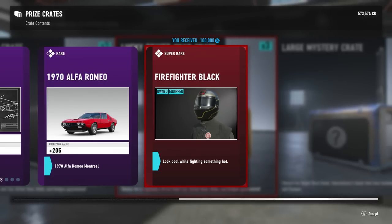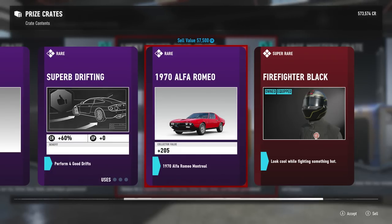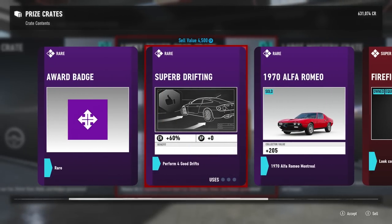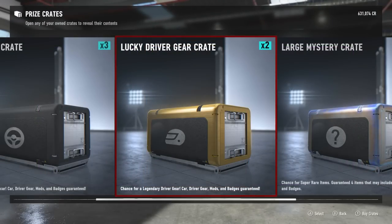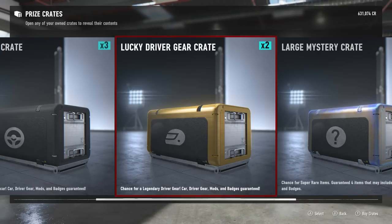Because we already owned the Firefighter Black, we got 100,000 credits - nice! We can also sell the Alfa Romeo for 57k. I don't really care for it right now in my garage, so we're going to sell it for 57k. Perform four good drifts for 60 bonus - not a problem. We got an achievement: Playing With a Full Deck - acquired 50 mods. Big thank you on that.